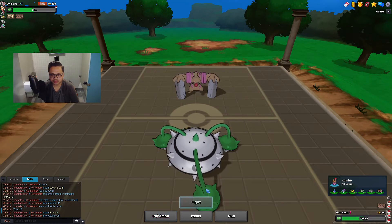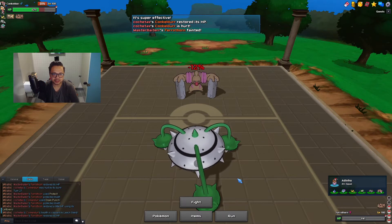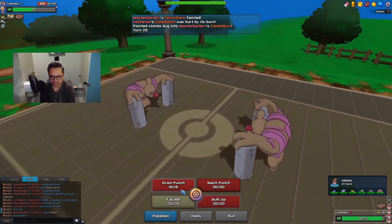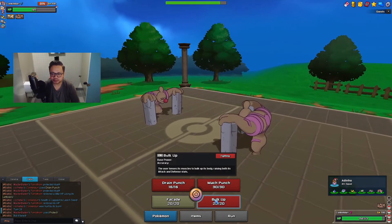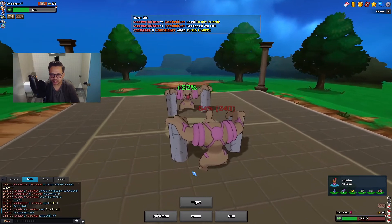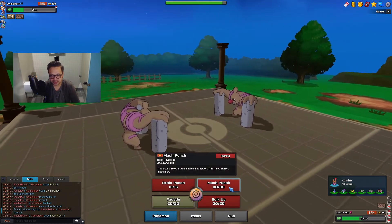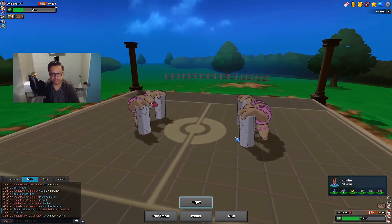I think I just sack this. Maybe go for double Protect - I don't get it but I got some damage off. I have to bring out Conkeldurr. If I know I'm faster I would obviously go for Bulk Up, but I don't know, so I think I have to go for Drain Punch. If I'm faster, Bulk Up is the play - reducing his damage and increasing mine. Drain Punch is not my strongest since Guts isn't activated yet. He goes for Drain Punch and recovers, but I did outspeed him and I get Leech Seed recovery. So I should be outside Mach Punch range. Since I outsped him, I assume I'm faster.